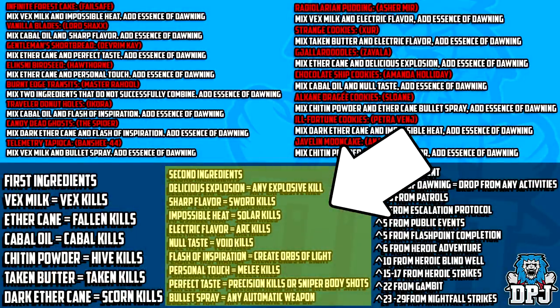Those are the best spots for the first set of ingredients. Now, the second ingredients aren't all that easy since you normally have to go to different spots, swapping weapons in and out - it can get tedious. Today I have a single spot where you can farm every second ingredient super easy and super fast. These are: Delicious Explosion (explosive kills), Sharp Flavor (sword kills), Impossible Heat (solar kills), Electric Flavor (arc kills), Null Taste (void kills), Flash of Inspiration (generate orbs), Personal Touch (melee kills), Perfect Taste (precision kills or sniper body shots), and Bullet Spray (kills with automatic weapons - SMGs, auto rifles, machine guns).